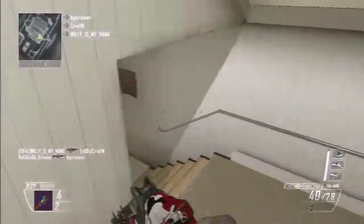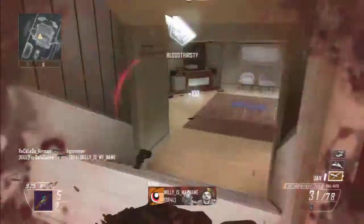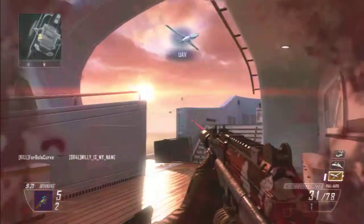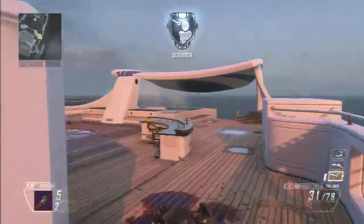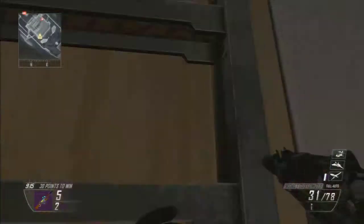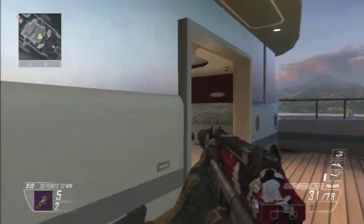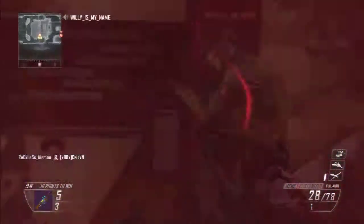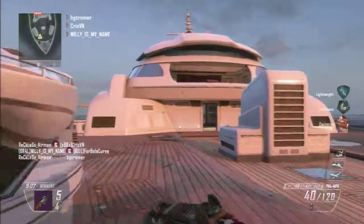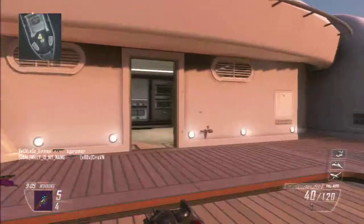Right here I'm trying to decide if I want to go upstairs or downstairs, because I'm going to remain over here for a bit to make sure I've dominated this area. That's what you're going to try to do in free-for-all — you want to have an area of the map that you have complete control over. For me, I like to have one end of the boat at all times. Right here you see me get killed; he saw me around the corner a little bit before I saw him. So we're going to continue on the other side of the boat.